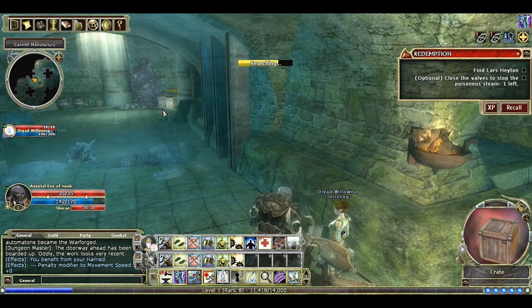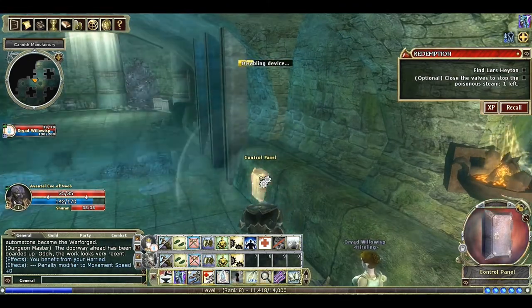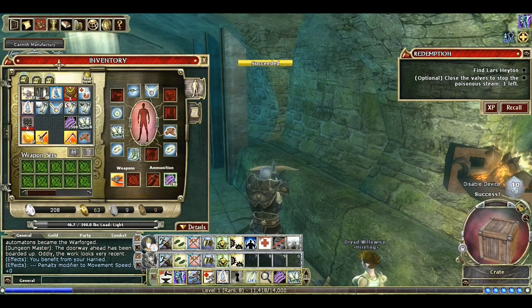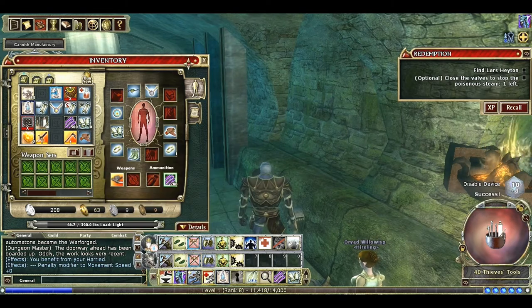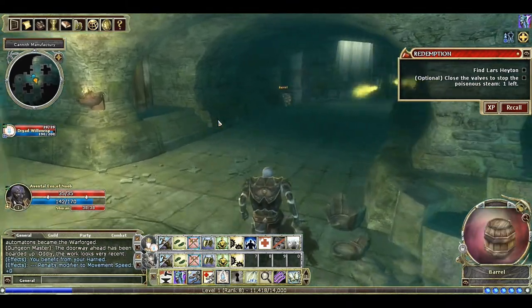Another cool thing about hirelings is a lot of times they'll let you know if there's something there too. There's a control panel — this is how you disable the traps. If your Disable Device skill is high enough you'll be able to disable it, like I just did right there. These are thieves' tools — this is what you have to have in order to disable the trap.